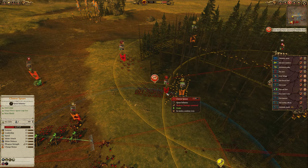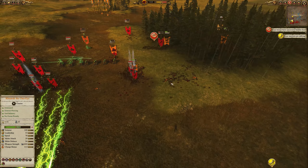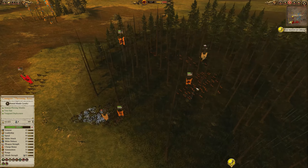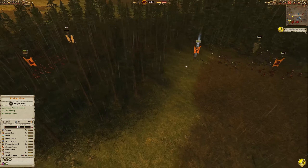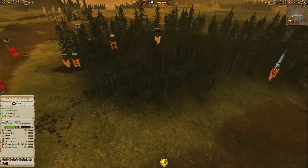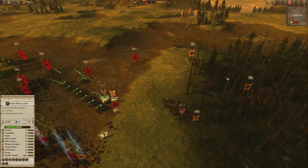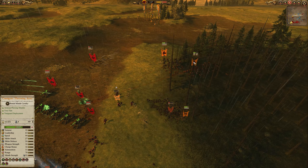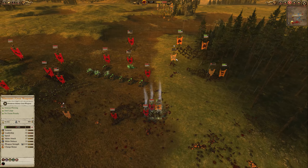Khazrak One-Eye is getting pinned down by some Clan Rats and being shot at by a bunch of enemy infantry — that's very not good. The Minotaur great weapons are trying their best to take out this artillery or at least stop it from firing, and there we go — Ikit Claw has come back. These Chaos Warhounds are charging head first into those Clan Rat Spears. Not the best matchup there but they should do fine since Clan Rat Spears are pretty weak. My Centigors are now moving around the back.